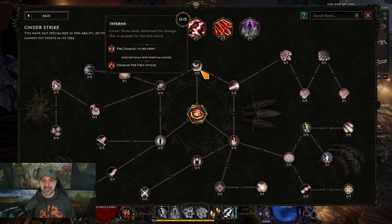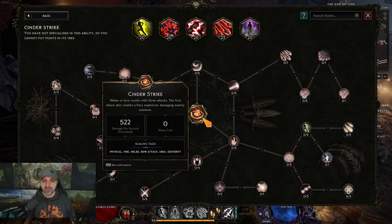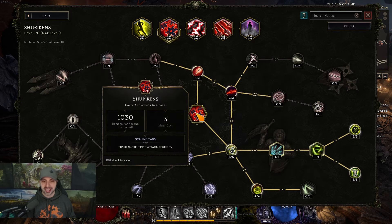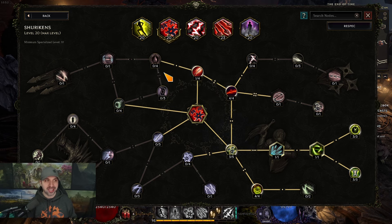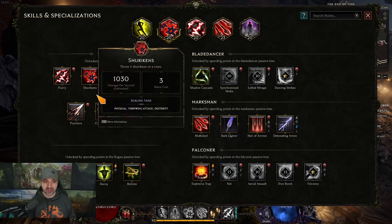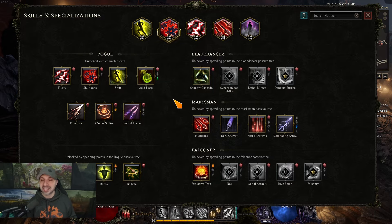Use melee Cinder Strike and take the three nodes up top. So you have your movement skill and your melee ability. The third skill is Shurikens, auto-triggered through Shift — get Blade Storm and then Eternal Piercing so they don't disappear and keep hitting the enemy. Those three skills — Shurikens, Shift, and Cinder Strike — are all you need. Just shifting and using Cinder Strike will take you through the entire campaign.